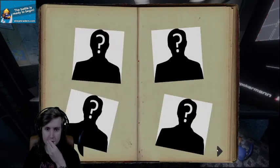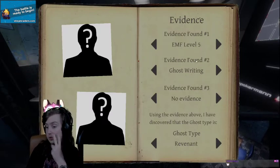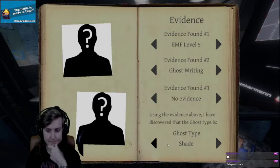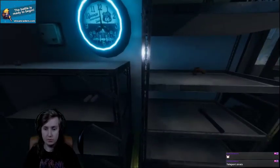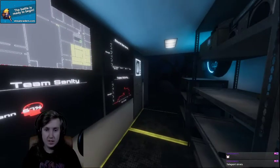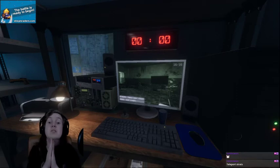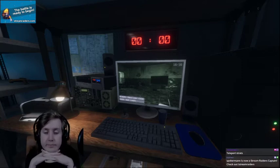So we've confirmed that none of those photos counted for anything. EMF-5 and ghost writing are the two evidences we have confirmed. So it's either a revenant, a shade, or an Oni. Oni needs spirit box, shade needs ghost orbs, and revenant needs fingerprints. How's my sanity? 60. I need to get a photo of this bastard and I need to figure out what it is. Let's have a look just a little bit longer, see if there's any ghost orbs. And you know what, let's go start the Stream Raiders battle.